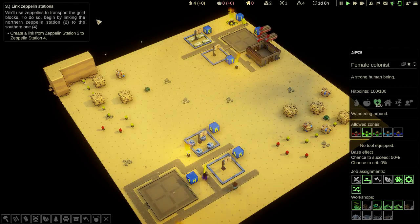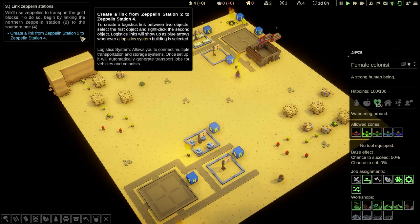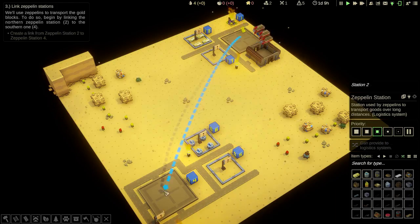Link zeppelin stations. Here's the next form of logistics — these are zeppelins. We'll use zeppelins to transport the gold blocks. Begin by linking the northern zeppelin station 2 to the southern one 4. We left-click on zeppelin station 2 and simply right-click on zeppelin station 4. Notice it's got the numbers beside them in case you're not sure of what's what.